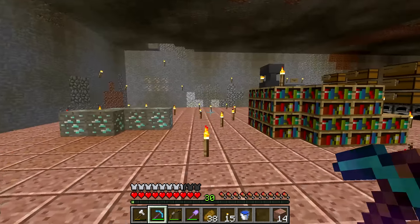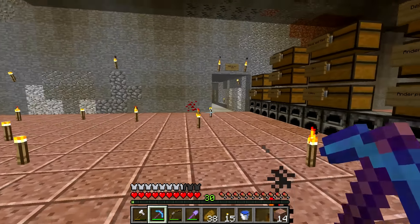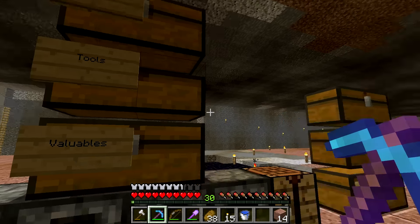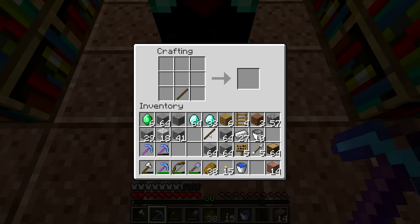Oh! I'm level 30, I can do another enchantment. Let's do a sword now, because I've got all the picks that I need. And now I've got the diamond sword.